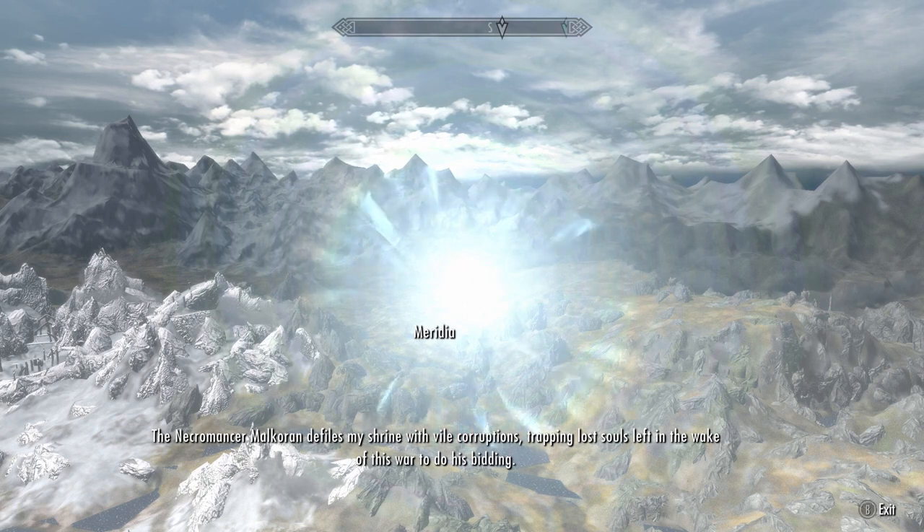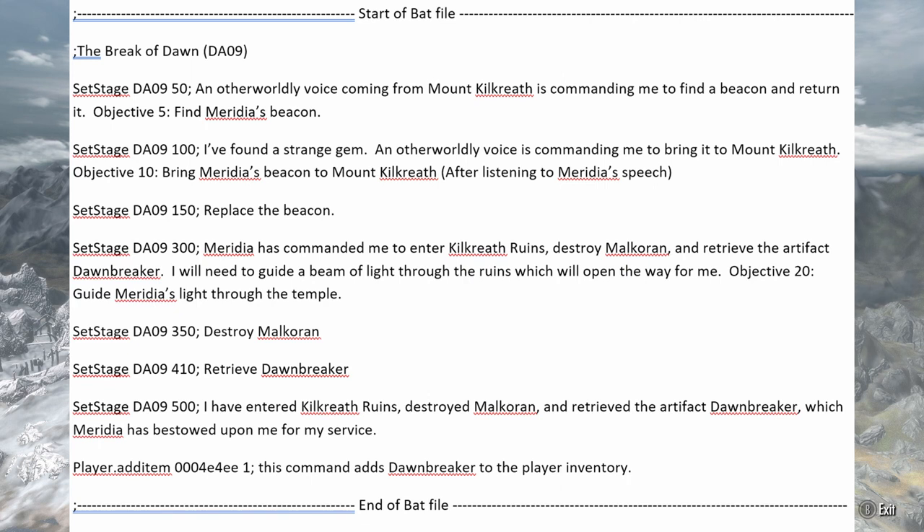Start of bat file — The Break of Dawn, DA09. Set stage DA09 50: an otherworldly voice coming from Mount Kilkreath is commanding me to find a beacon and return it. Objective 5: Find Meridia's beacon. Set stage DA09 100: I found a strange gem; an otherworldly voice is commanding me to bring it to Mount Kilkreath. Objective 10: Bring Meridia's beacon to Mount Kilkreath. After listening to Meridia's speech, set stage DA09 150: replace the beacon. Set stage DA09 300: Meridia has commanded me to enter Kilkreath Ruins, destroy Malkoran, and retrieve the artifact Dawnbreaker. I will need to guide a beam of light through the ruins which will open the way for me. Objective 20: Guide Meridia's light through the temple. Set stage DA09 350: destroy Malkoran. Set stage DA09 410: retrieve Dawnbreaker. Set stage DA09 500.